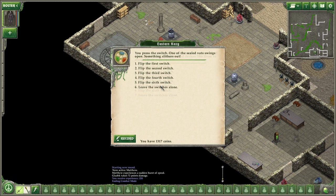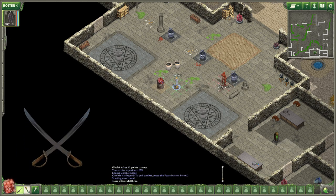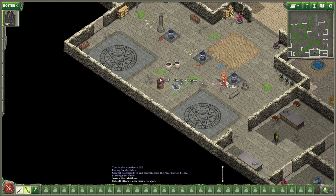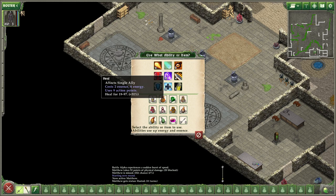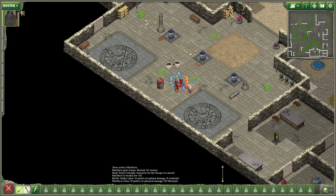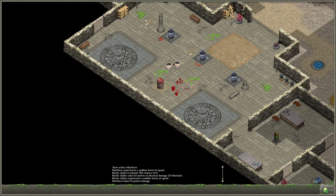Flip the fifth switch. Something slithers out. Let's poison him — 61, dang. Riposte. Let's go ahead and use a speed pod and then heal. He's also hasted. I went down.